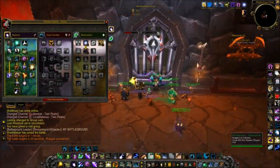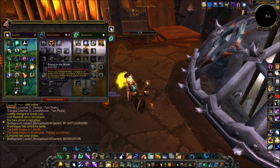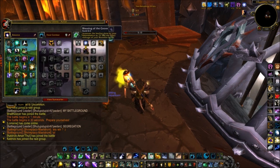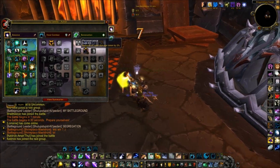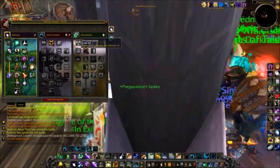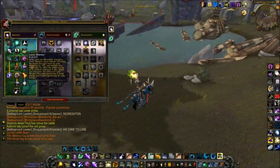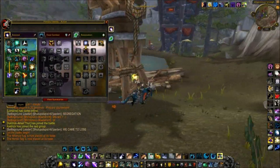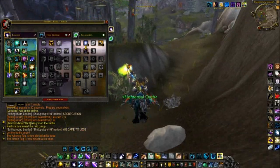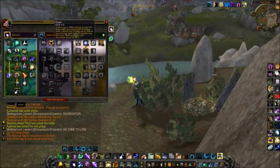If you guys are going to spec into Lunar Shower, you can always change out Moonglow for Genesis if you're stacking Intellect. You can also spec into Lunar Shower instead of getting Dream State, and you can get rid of Furor and spec into Blessing of the Grove and into Perseverance if you want. Perseverance reduces all spell damage taken by 6% when you put all your points into it. Blessing of the Grove increases healing from Rejuvenation by 4% and direct damage to Moonfire by 6% — you might want this if you're speccing into Lunar Shower and Genesis. For mine, I'm stacking Crit and Haste, not Intellect, so I want as much mana efficiency as I can get from my spec, which is why I got Furor and Moonglow.